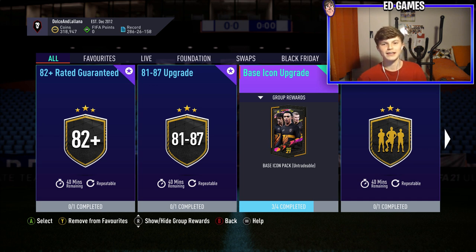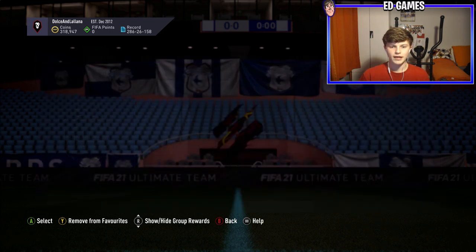Welcome back. Today is the third and probably final base icon pack. The coin balance is at a minimum right now, but we did make 200k back from selling Varan — that might give you a hint on who we got in our last big base icon pack. If you want to see that, it'll be up in the i-card. You really want to check that out because he goes straight into my team and he's a really big one.